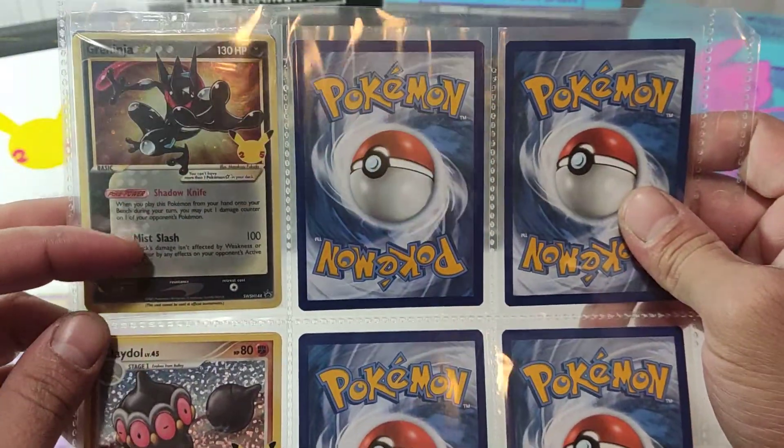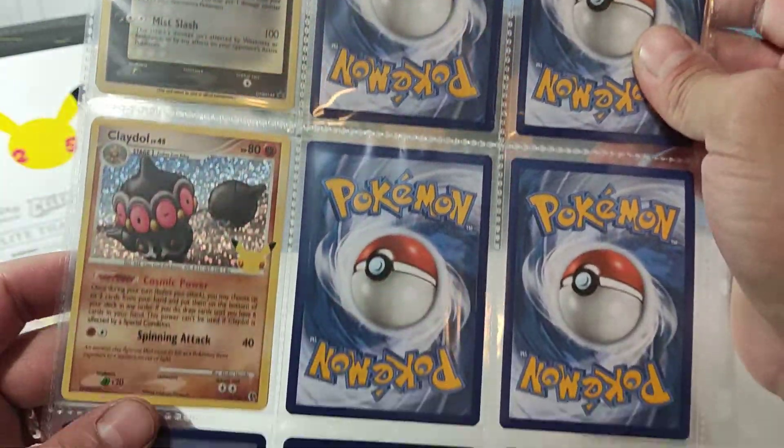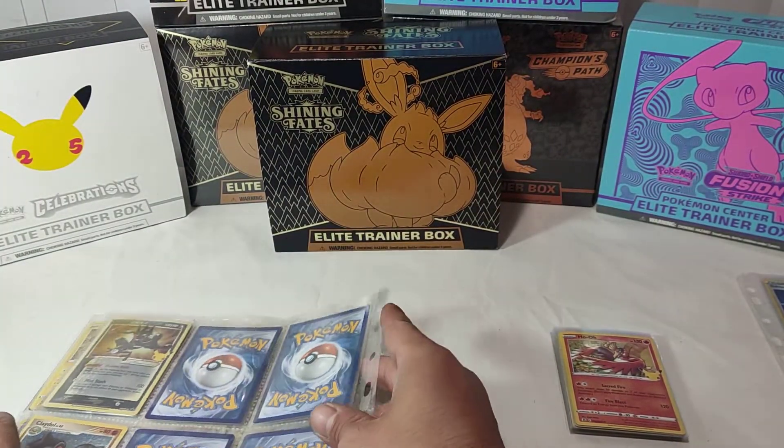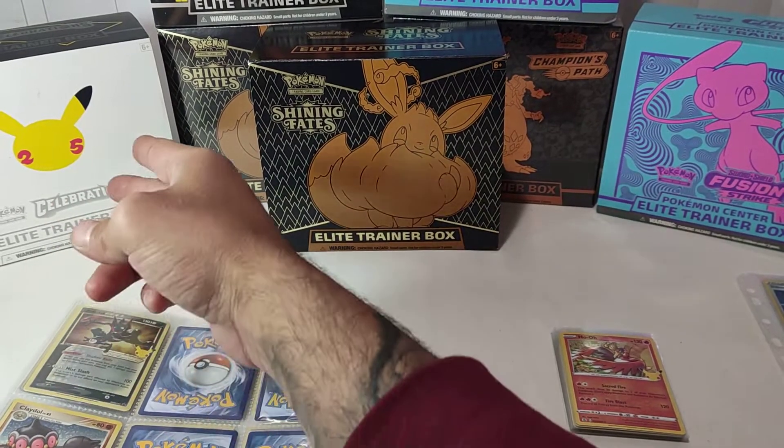Dark Gyarados, the Mewtwo EX, and of course the promo that comes with it — the Greninja and Claydol. That's just one box from the Celebrations.